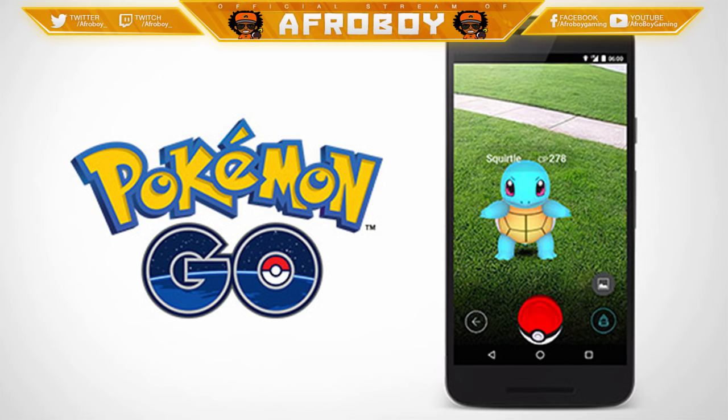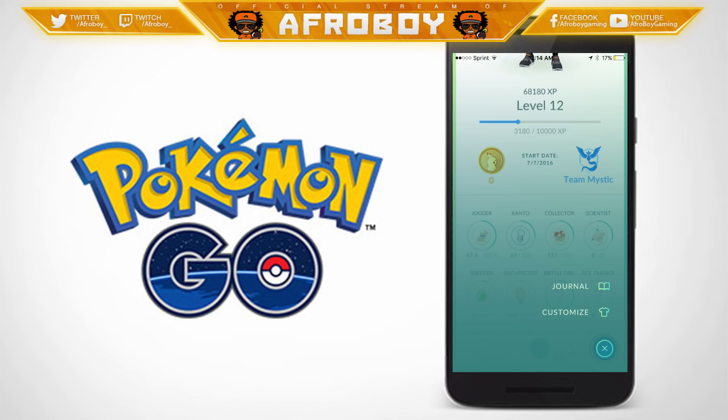Number one: trainers' avatars can now be recustomized from the profile screen. You click on the profile in the bottom right, and it'll show character recustomization. You get to customize your character overall. Finally you can change what your person looks like — though nobody else can see them, but hey, if you want to change it, go ahead.